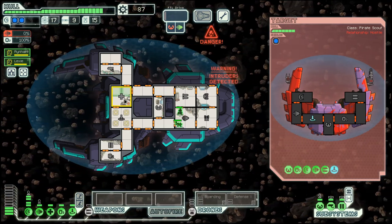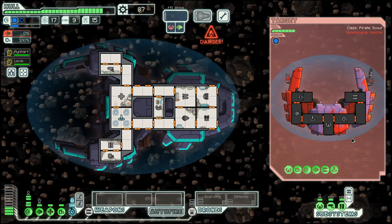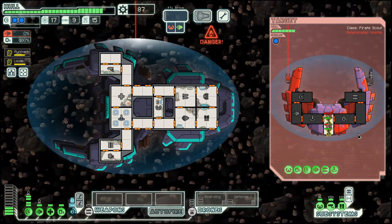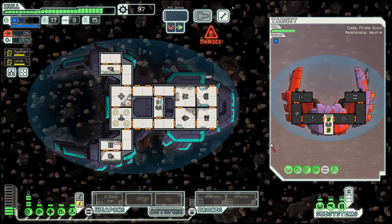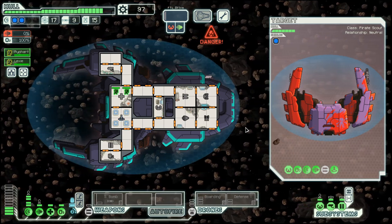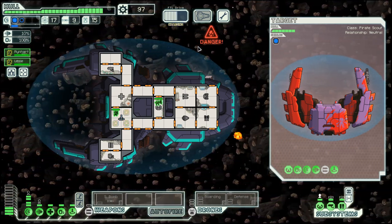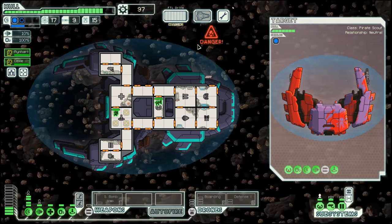Let's deal with this engine, heal up, and then do a bit of boarding of our own. That should solve this fight. We get a small bomb which we can use, though it's not that much use against sultan ships because it cannot penetrate their shield. But it's something we can use against automated ships as well as in the boarding room.